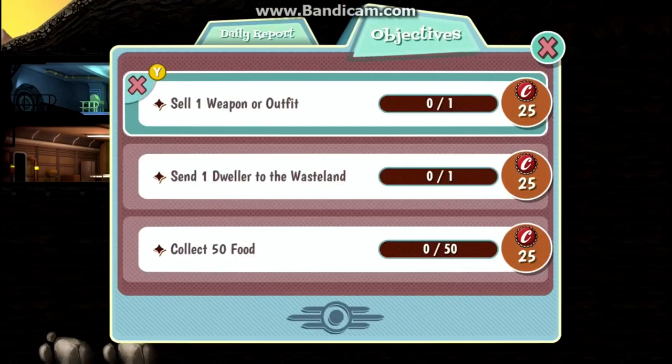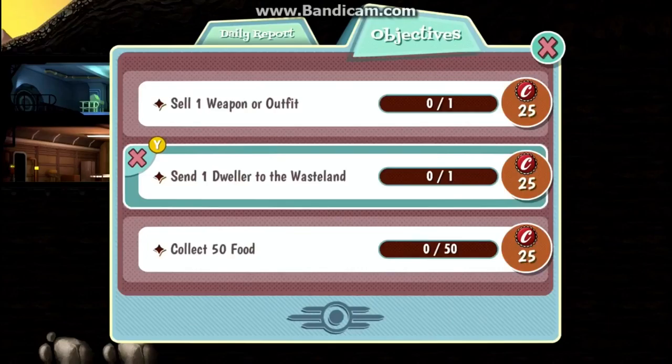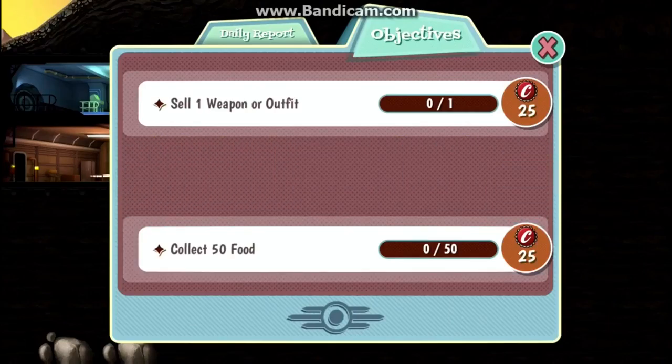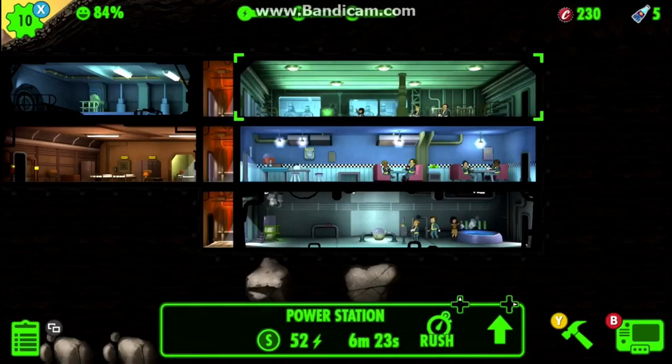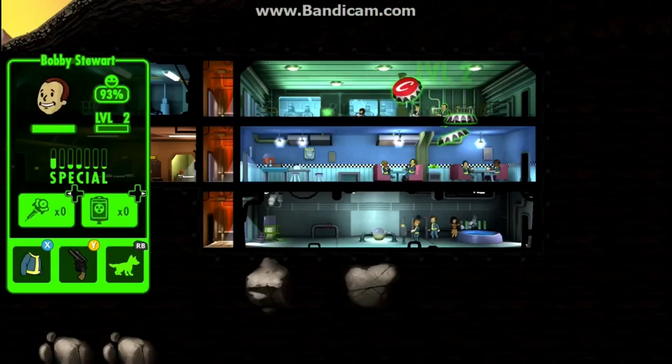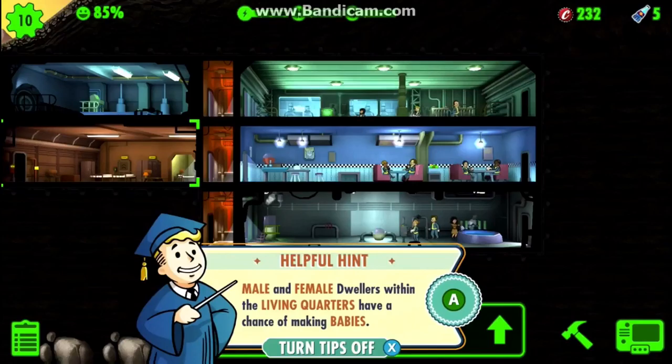All the missions I have now are for caps. I'm just going to skip the 'send a dweller to a wasteland' one and work on 'assign two dwellers to the right room.'